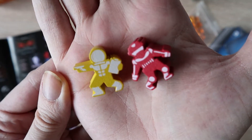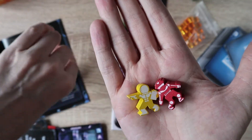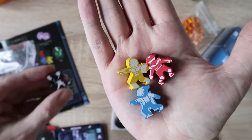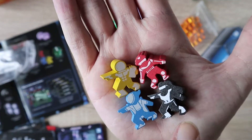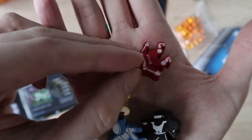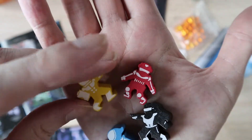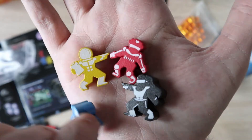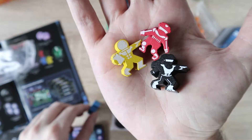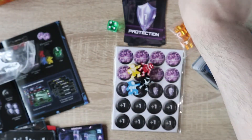Here are the nice little spaceman meeples. They're pretty cool — I don't think I've ever seen any quite like that before. I think the yellow one looks like he's about to start disco dancing — about to start a bit of Saturday Night Fever. But they're cool little guys, I like them a lot. Very well designed. Oh wow, one of them has taken a bit of a space walk there — he's trying to escape.